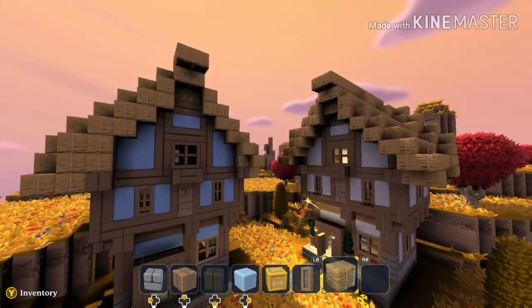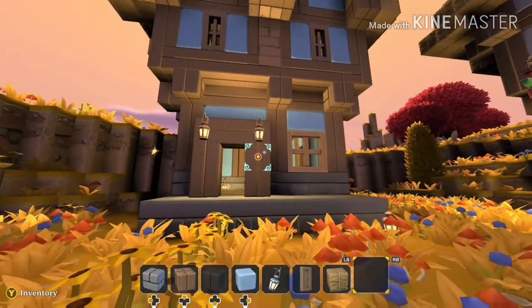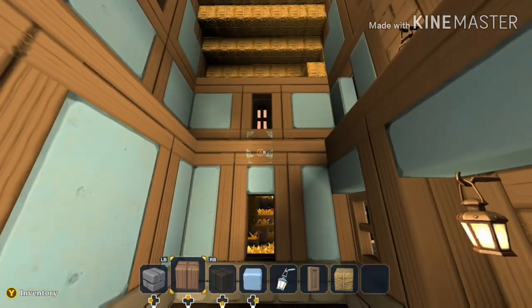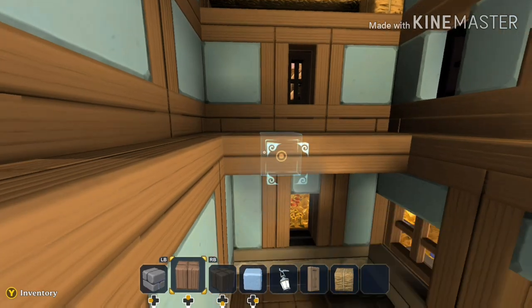Oh, enough sappiness! Let's get back to this funny looking roof. It's all done. Just aim for some kind of roof-like structure, it'll be alright. We're gonna do the floor on the insides now.